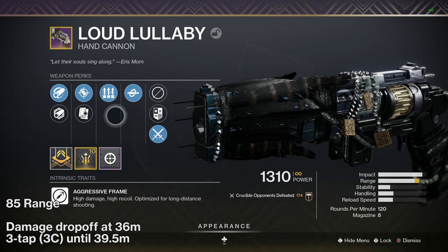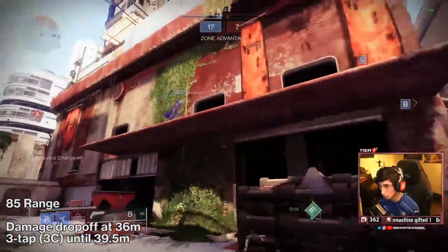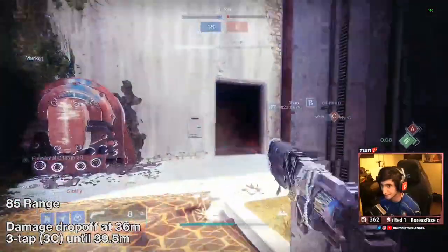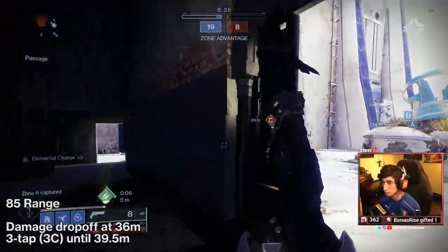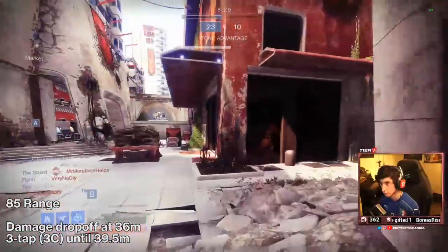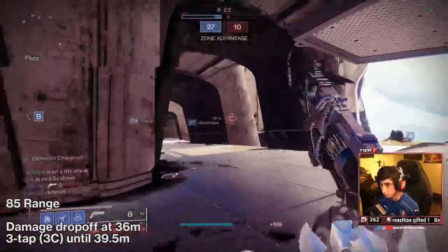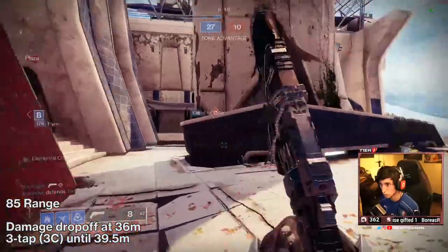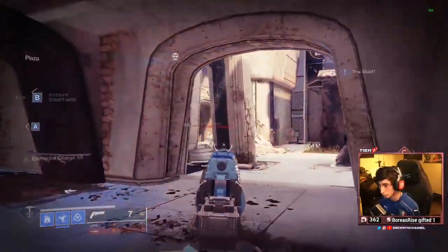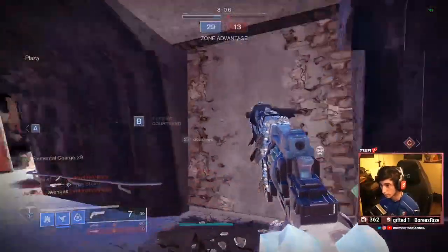With 85 range and the new range changes, I started getting damage drop-off at 36 meters. For a high-range aggressive hand cannon, the damage drop-off for this archetype is still better than most 140s — typically between 30 to 34 meters for most of them. This hand cannon can three-tap right up until about 39.5 to 39.7 meters, just barely under 40, though that'll take three headshots. When I measured Sturm, which had 91 range, the range numbers were pretty much identical, so maybe range doesn't matter as much at a given point.